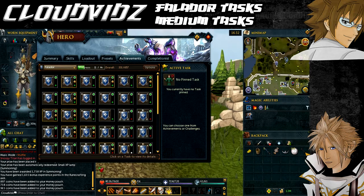Before we get going through the actual tasks, I'm going to go over the requirements and items needed to complete all of the tasks. To do the medium tasks you obviously need to have completed all the easy Falador tasks, and you will need these quest requirements: Recruitment Drive, Wanted, The Knight's Sword, Garden of Tranquility, and Rat Catchers.